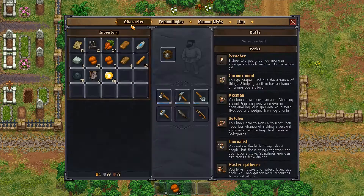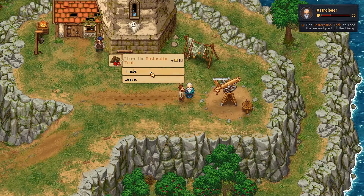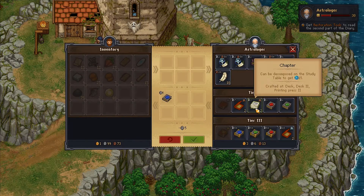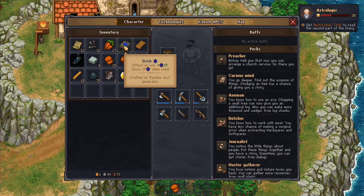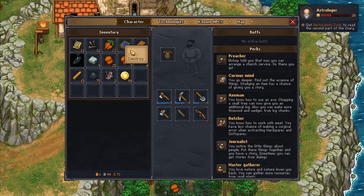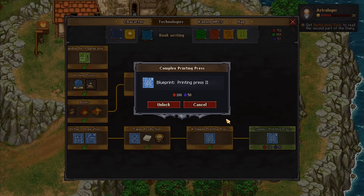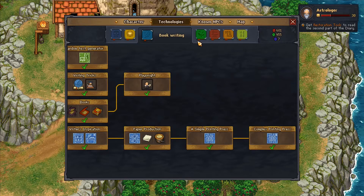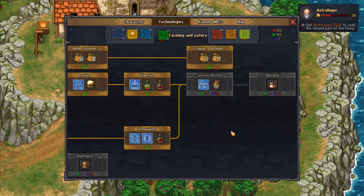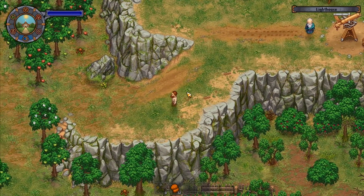We teleport over to the lighthouse, speak to the guy there, trade and get that book. Come out, use the book — technologies, we've now got 57 points in there, which means we can unlock that printing press. We've got both printing presses and the random text generator. Seven points left so I can't do any others, but we've at least got that done.